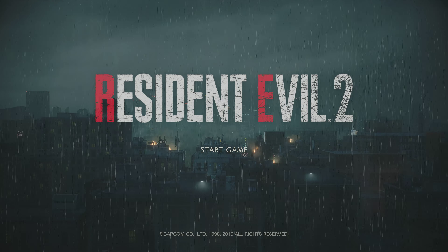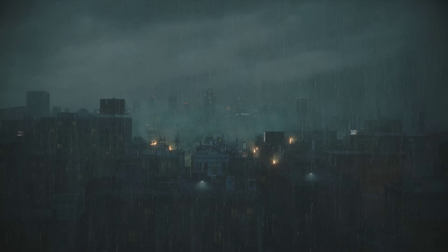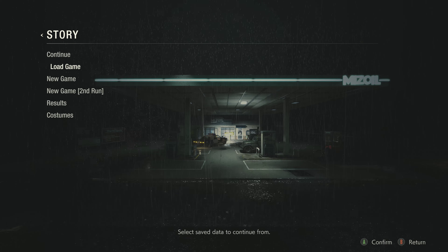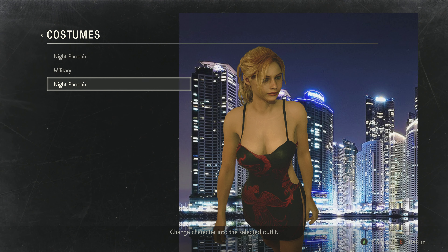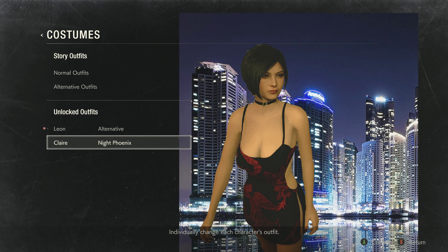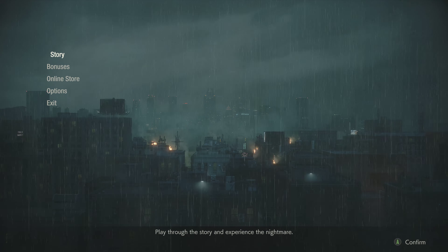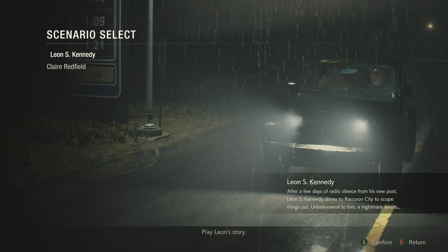So with this mod we can play Ada as Claire. Let me show you what you have to do. You have to go into Options, then Costumes, go into Night Phoenix and put Night Phoenix Ada Wong as default. Now you can play as Ada Wong on Claire's campaign.